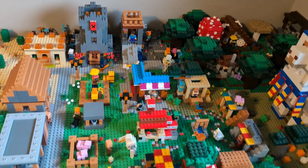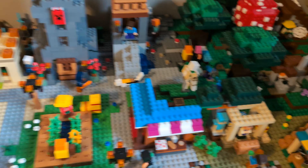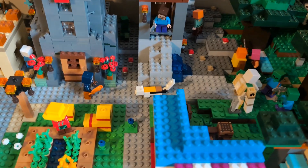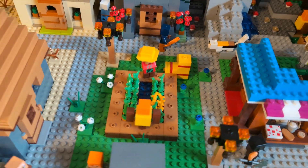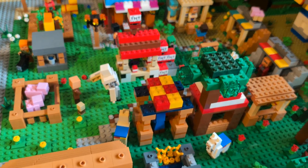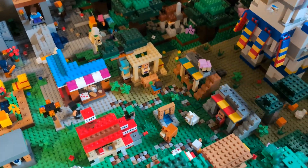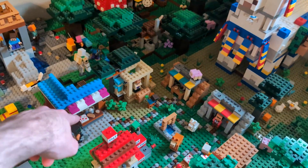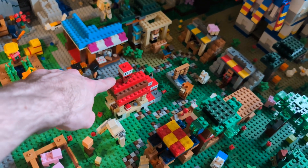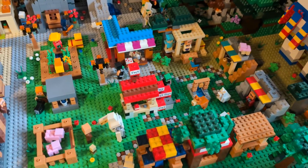Moving over into the actual village and trading center, we've got a whole bunch of different sets combined in here with a lot of fun moments. We've got an iron golem fighting off some zombies coming from the dark forest, someone trying to tame a cat with some fish, a farmer looking over their crops, Alex petting a bunny, an iron golem giving a rose to villagers. A bunch of stuff going on in the marketplace. We have a ton of different sets included: the bakery, the illager raid, the llama village, the village, the trading outpost, and the crafting box 3.0.